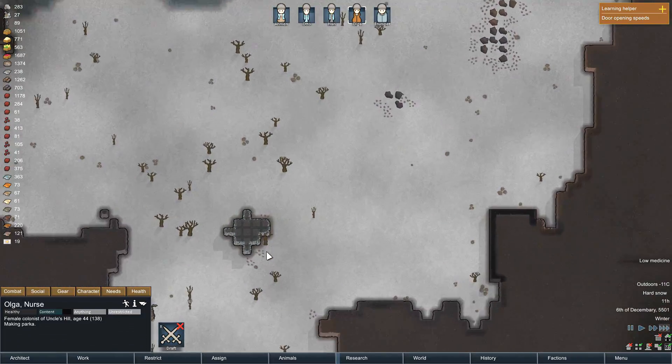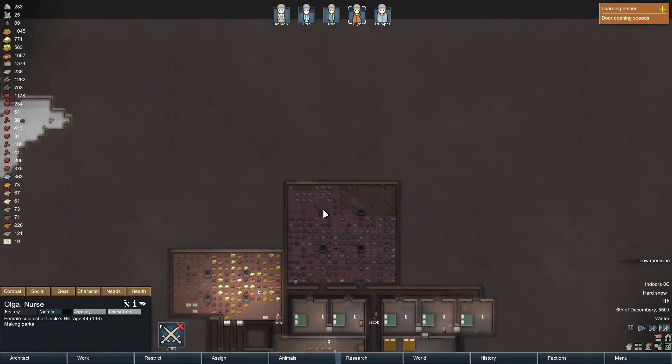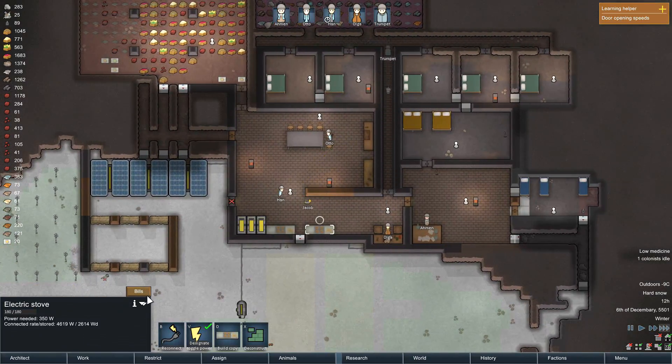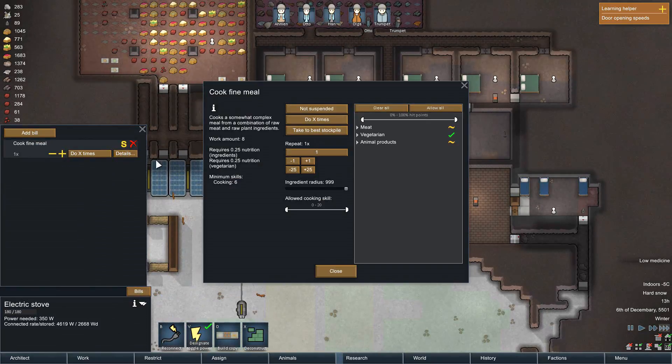How are we doing on this mine? I saw we were working on it. Plus steel takes forever to break down. Bills — add bill — cook fine meal, details, twenty, and a scale of six. Close.